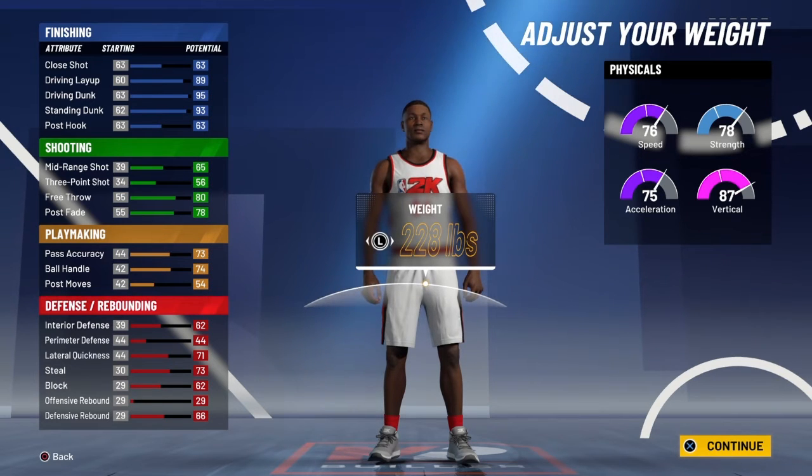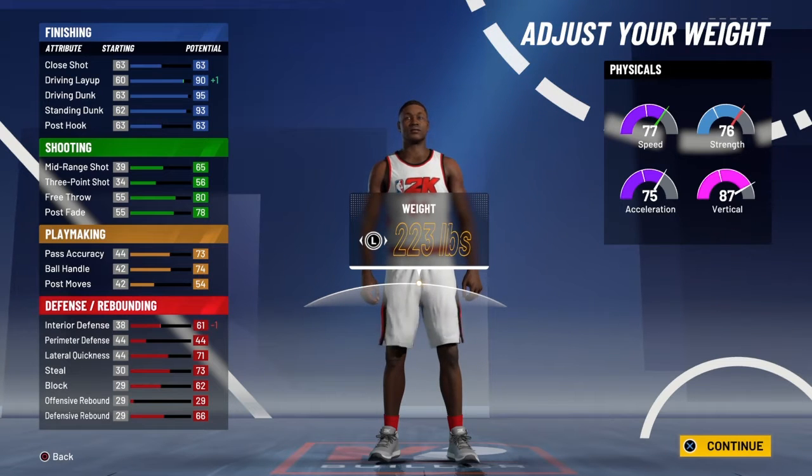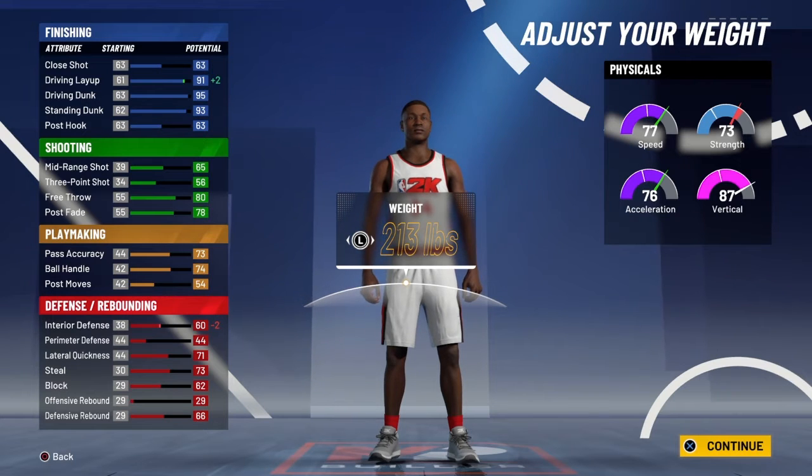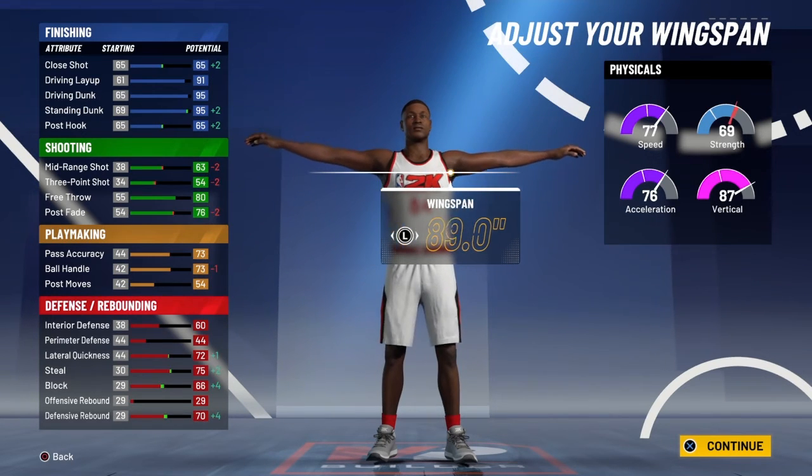We're going to max the wingspan, but we're going to take your weight down until you get plus one on the speed, plus one on the acceleration at 213 pounds. And max the wingspan.